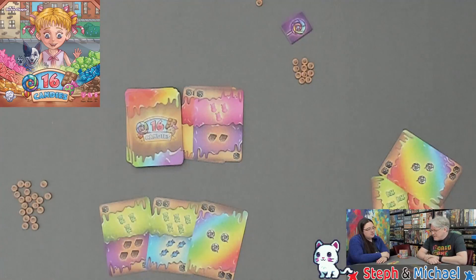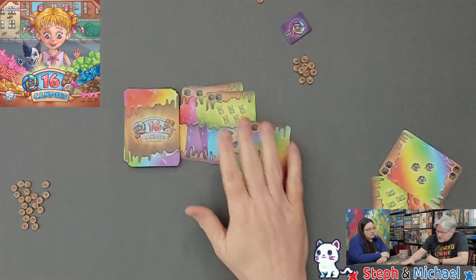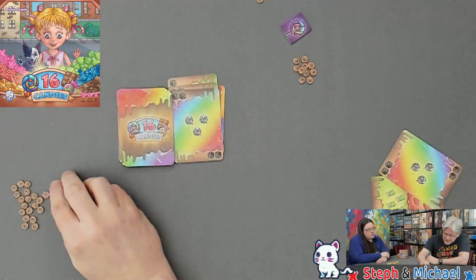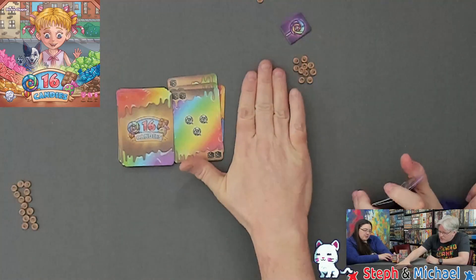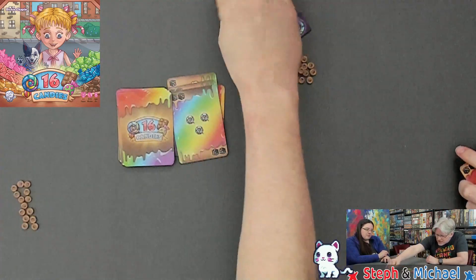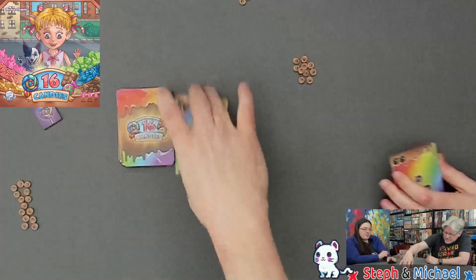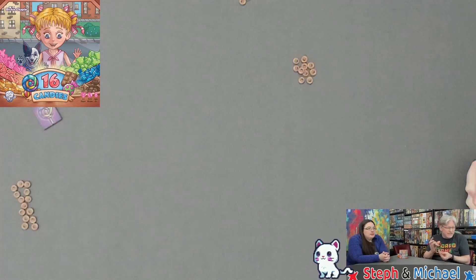I got five and three against your six and four, so I lose two, four, five, six — and I gain nothing. That was the discard pile — that was the risk. I had to take it.